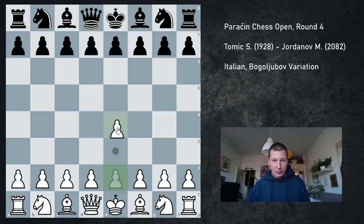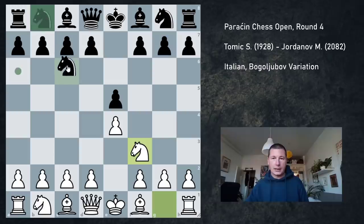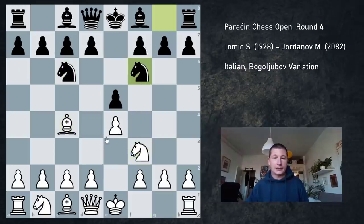I played pawn to e4, my opponent played e5, and I'd prepared for this game. I was expecting e5, and after Nf3, Nc6, Bc4 — the Italian — my opponent played Nf6.